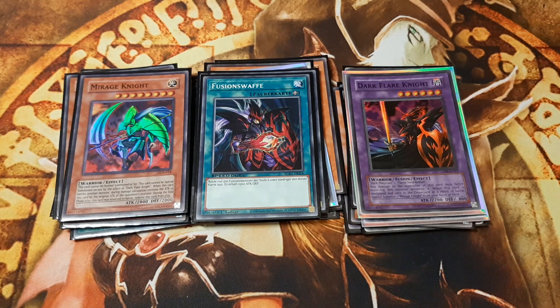Mirage Knight, if we include it, whenever attacked or attacking other monsters, gains attack equal to the original attack value of the other monster in battle. This implies a lot of damage to the opponent, most of the time 2800 life points of damage. Unfortunately, after he is involved in battle, he is removed from play during the next end phase.